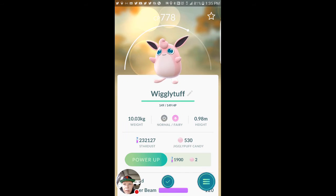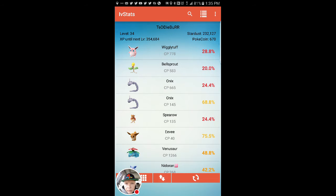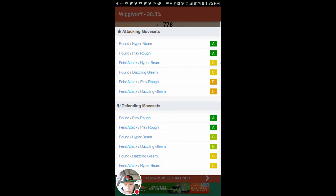778 CP. First, some giggles — let me check his IVs if I can pull it up real quick. Okay, 20% IV attack, 12 at least. Pound, Hyper Beam, yep.